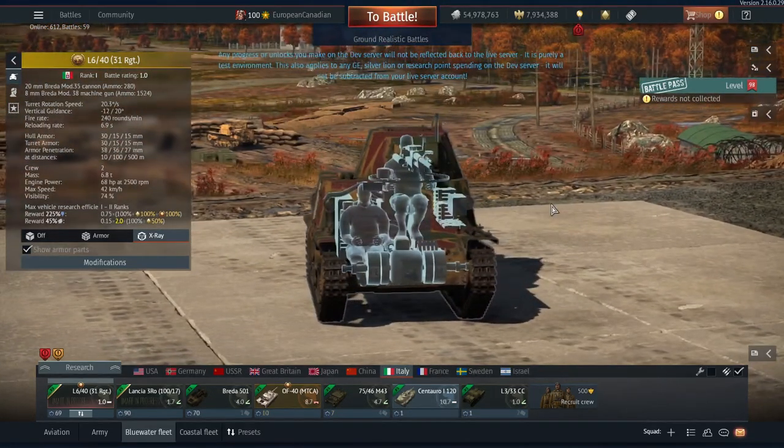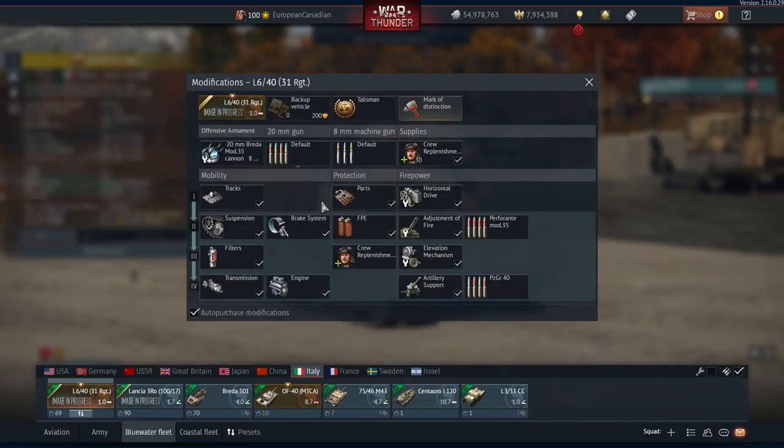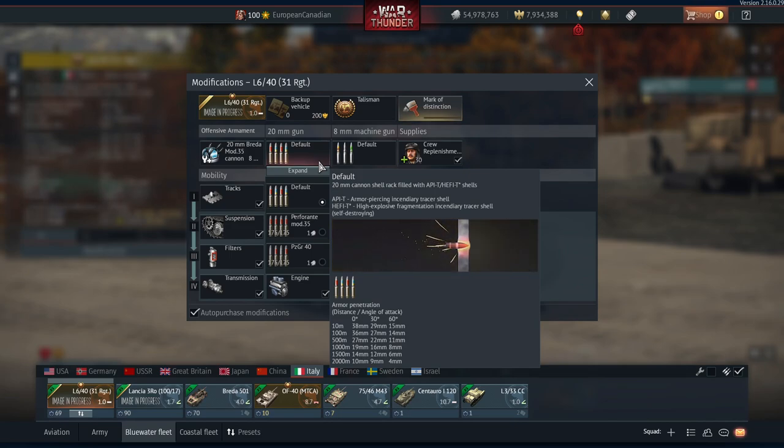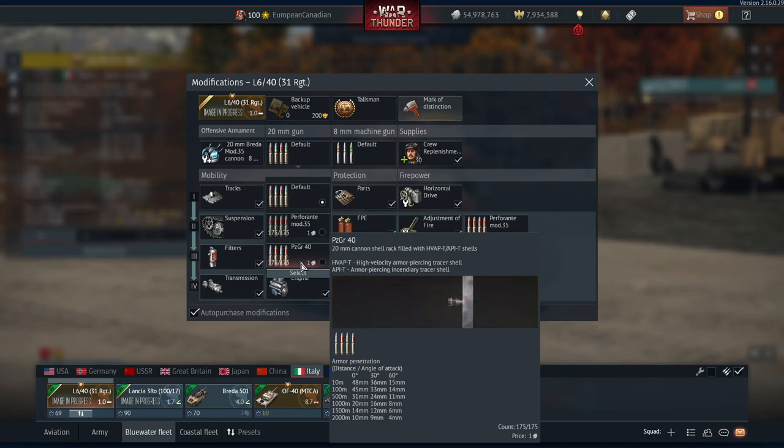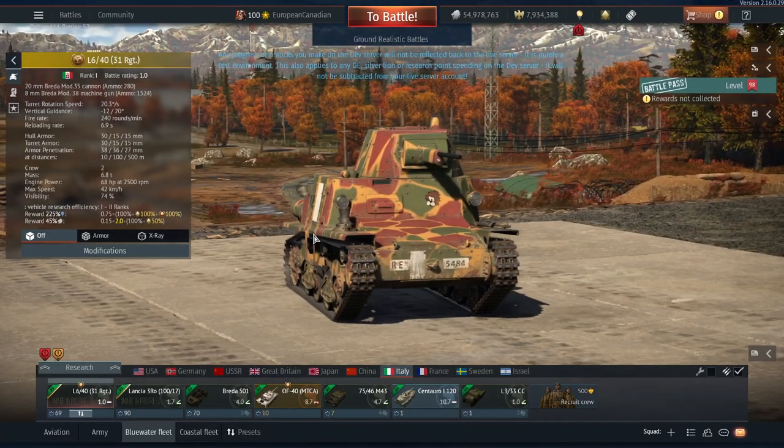The gunner optics are also decent. The main thing about the gun is its access to certain rounds — by default you only get APIT and HEFTY, which is not great. But since it's a premium vehicle you get all modifications for free, including the pzgr40 ammunition set, which gives you an HVAP round. The HVAP gives you 48mm, 36mm, and 15mm penetration across the board, while the APIT gives 38mm, 29mm, and 15mm — much better killing power, especially at 1.0.